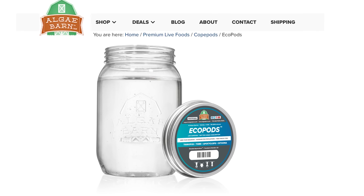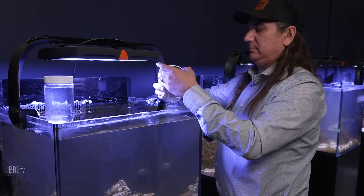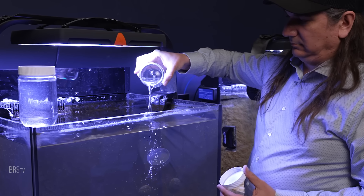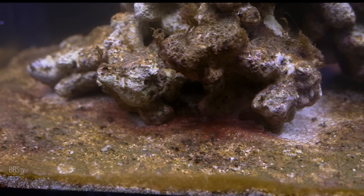It's pretty rare that we see any answer as definitive as this. We dose algae barns ecopods to each of these 12 tanks - 4 species of copepods. We're looking for something more definitive here, not a starter culture, but what would an established population do? For that reason, we're dosing 16 jars to each tank. I want to see a major, definable, and replicable change in days. An ounce of prevention up front - meaning a single jar or a source like dark rubble - is likely all that's needed to establish a population before the lights come on. But after the problems explode, we need a pound of cure. These 16 jars are the pound of cure to some pretty major problems in these tanks.